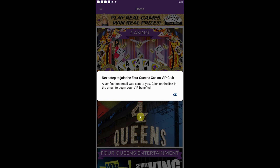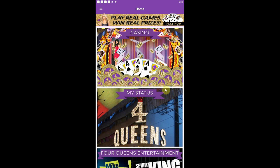Now that we've made an account, we have to join the Four Queens Casino VIP Club. Looks like they've just sent us a verification email. I'm going to go ahead and check on my phone — you probably just heard it go off. Yep, looks like it just came into the mailbox. So we're going to go ahead and verify that so we can get the VIP benefits. Now that we've successfully verified the email, let's go ahead and continue through the game.